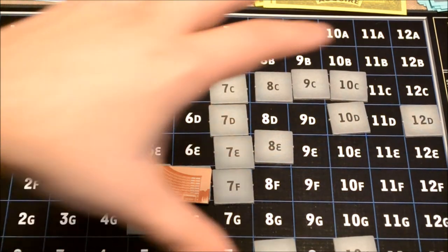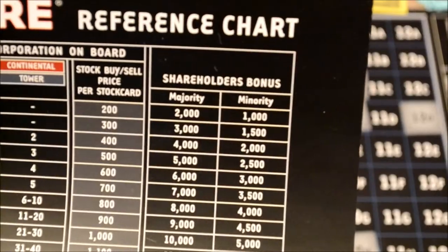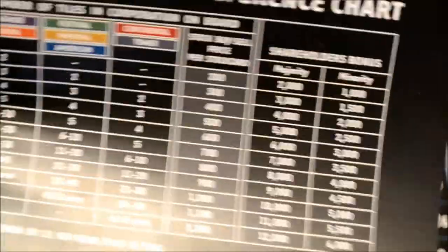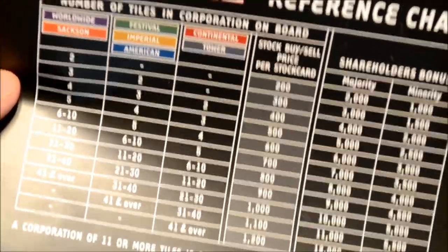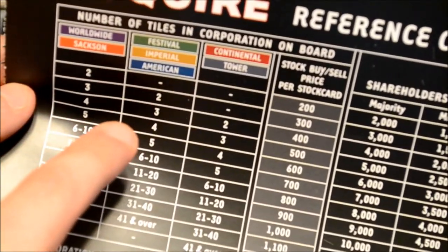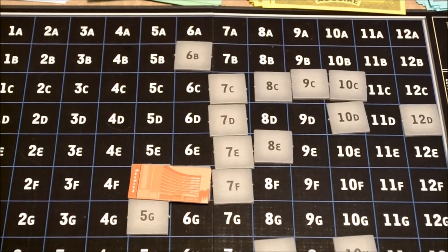When the game ends, all of the hotels on the board will each grant a shareholder bonus. So if orange, green, red, and blue are all on the board, each one will be looked at in turn and reward players with majority and minority shareholder bonuses depending on how many stock cards each player has. After all bonuses are paid out, players will also sell any stock cards they currently have for hotels still on the board — players do not earn any money for stock if the hotel is not present on the board. The sell value is determined the same way as during the game, based on the company's size. The person with the most money wins.